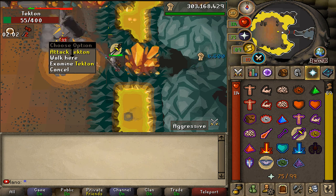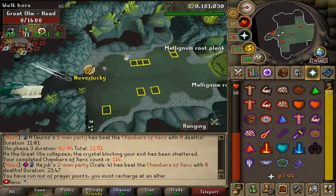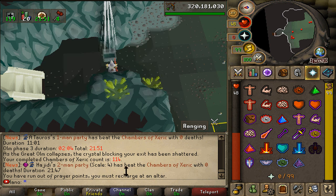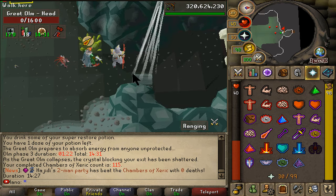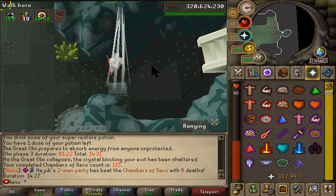We're kicking things off at Chambers of Xeric — gonna get some massive grinds in and hopefully some juicy purples. First kill is out of the way. KC 114 — let's see what we get. Just some rune arrows and runes, nothing too special. KC 115 now — no purple yet. Chambers of Xeric has been very dry lately, so I'm expecting to get a drop today.